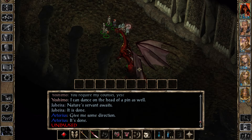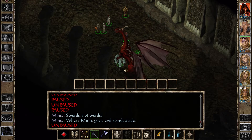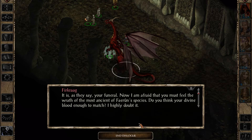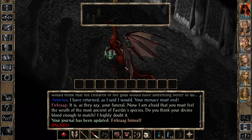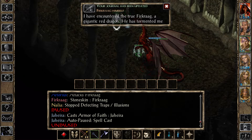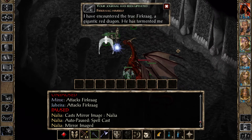Give me some direction. Where you going? Yoshimo, Minsk, can you get over here? I do love his voice. 'I have returned as I said I would - your menace must end.' 'It is as they say, your funeral.' 'I'm afraid that you must feel the wrath of the most ancient of Faerun's species. Do you think your divine blood enough to match? I highly doubt it.' Alright, attack! Traditionally dragons get the tail whip, two claw attacks, plus a bite.